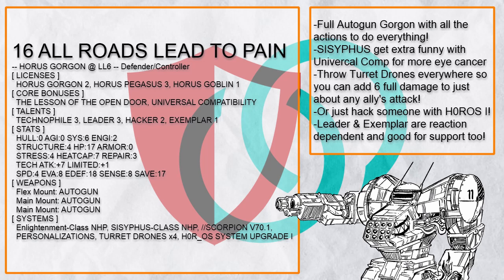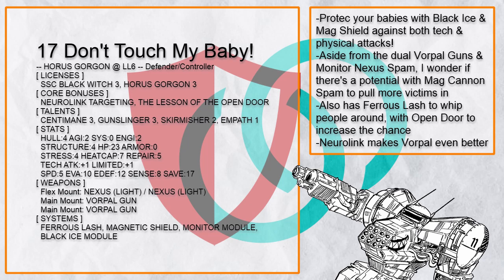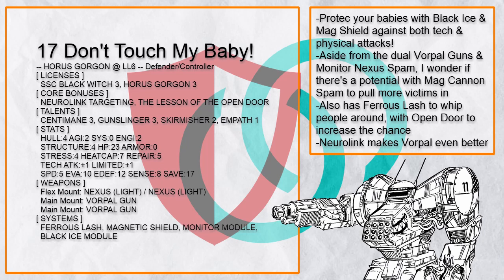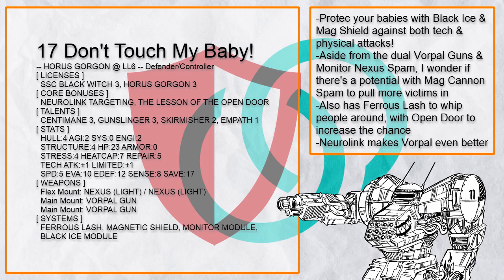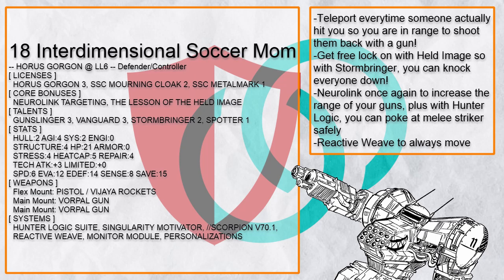Leader and Exemplar 1 are also good reaction talents for Gorgon — both basically increase the accuracy of your allies' attacks. Next is "Don't Touch My Baby", a half-Black Witch Gorgon that protects its baby with Black Ice or Magnetic Shield, protecting them from tech and physical attacks. It can also just shoot incoming threats with dual Vorpal Guns, or Monitor Module Nexus spam with Senti main, or flick them away with Ferrous Lash. This build also has Neural Link, so those Vorpal Guns are going to be a lot more dangerous than normal.